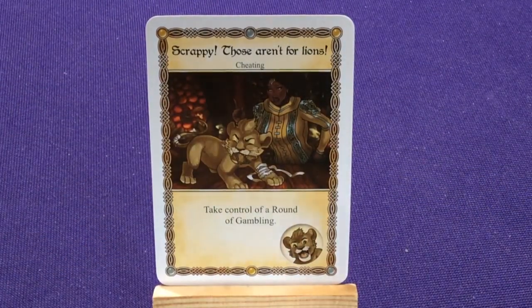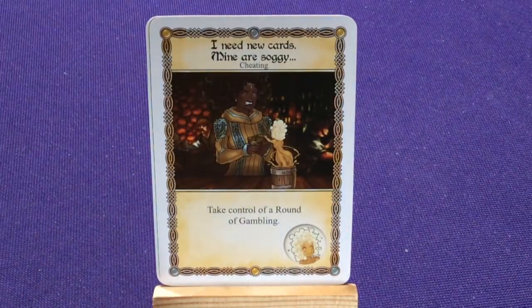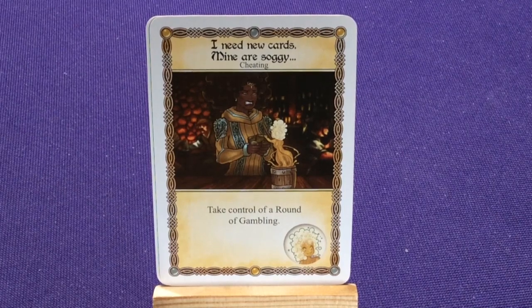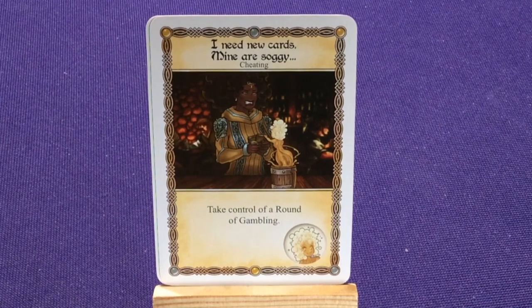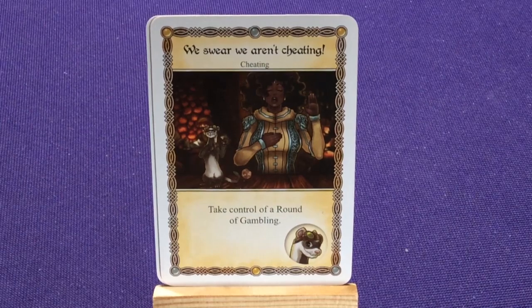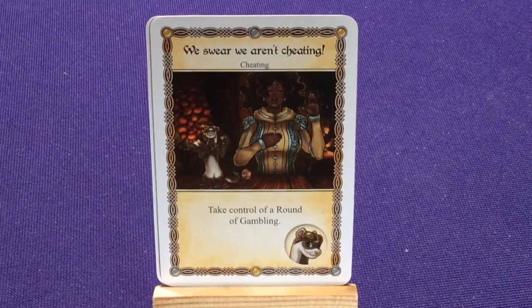You want to try to play all three tokens in consecutive turns. We have I Need New Cards — Take Control of a Rung of Gambling. This one is for Amber, who is an Ale-mental — instead of an elemental, she's an elemental made of alcohol. And then we have We Swear We Aren't Cheating: Take Control of a Rung of Gambling. This one is for Bandit the Ferret — he's got little goggles on, which is really cute.